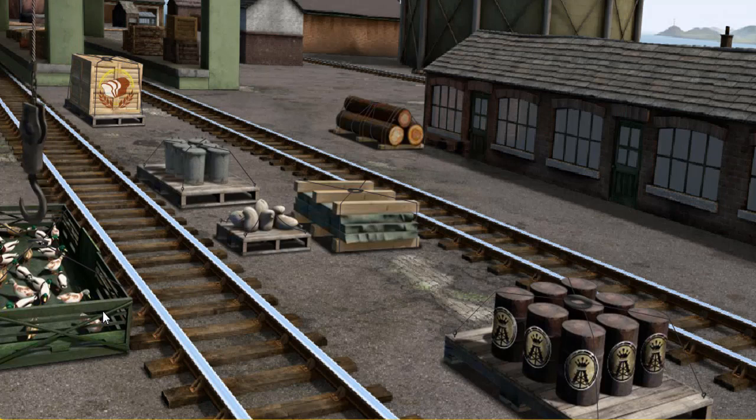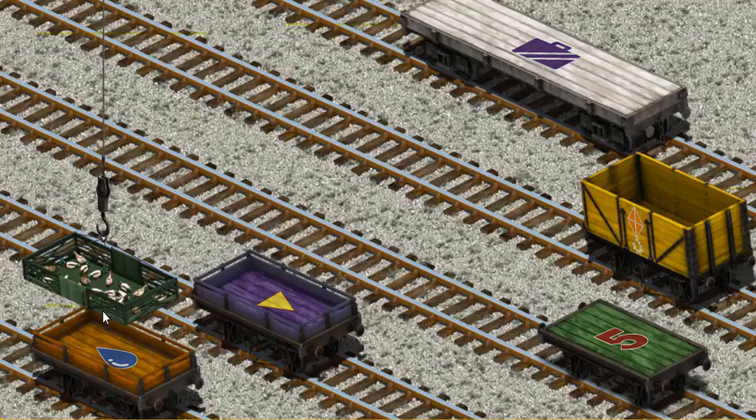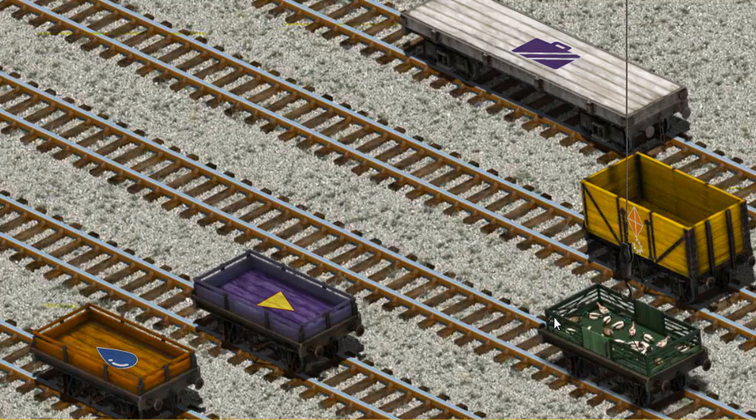Let's lift and load. Now the cargo must be loaded. Help Cranky find the green flatbed — that's it!